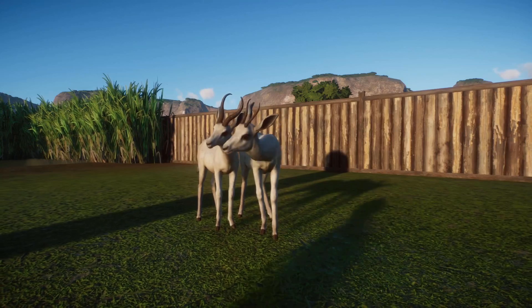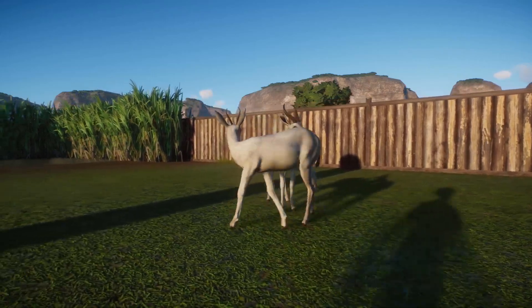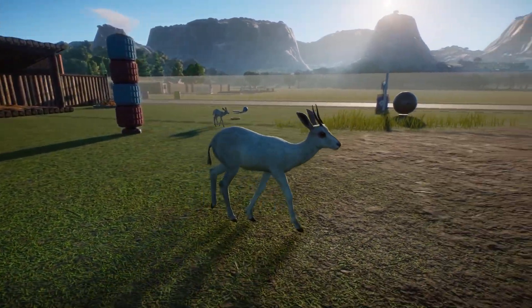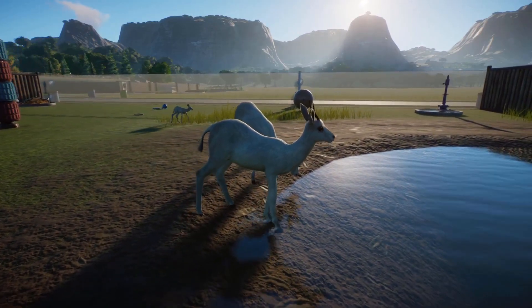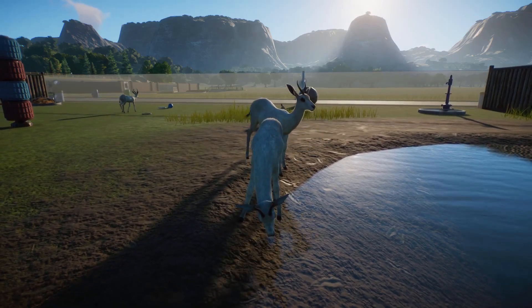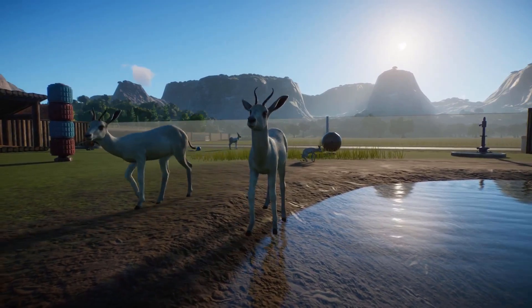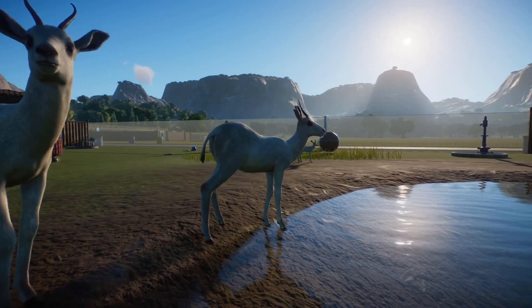The springbok, or Antidorcas marsupialis, is a small species of antelope native to the savannahs of southern Africa. They have lyre-shaped black horns, a tan coat with dark brown markings, a white belly and face, with dark brown tear marks from their eyes to their muzzle.